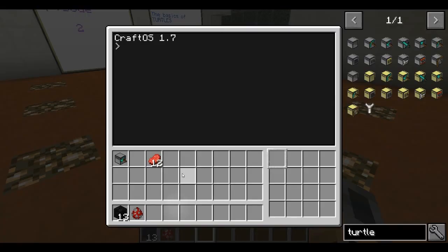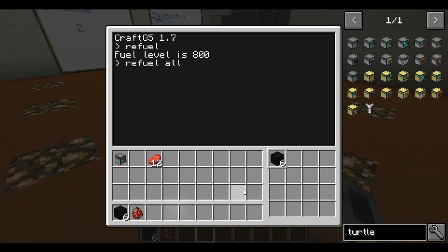Open up the turtle. The most basic thing a turtle needs is fuel. If we type refuel, each coal block is equivalent to 800 fuel. Anything that a furnace can use as fuel, a turtle can use. And if you want it to refuel with everything in its inventory, you do refuel all, and it takes it all, and there's a fuel level shown.